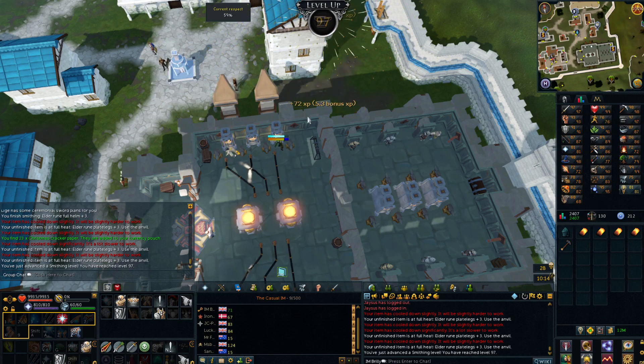There we go, level 97 Smithing. I probably also unlock some things as well - heat cap of Eldarune, effigy. I thought it was going to be the one where I'd make everything at 100% heat but that'd be too good I suppose. So I can now boost and make half an hour's worth of Masterwork every day, so let the Masterwork grind officially begin!